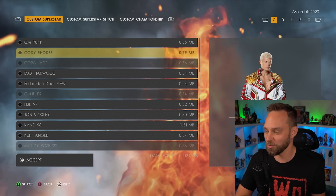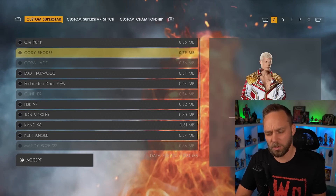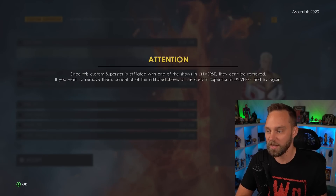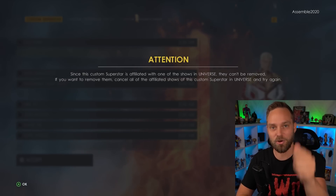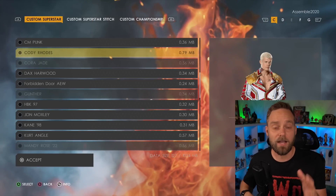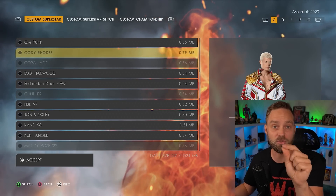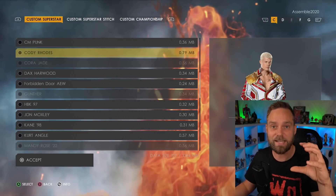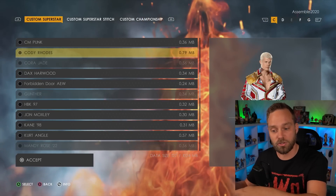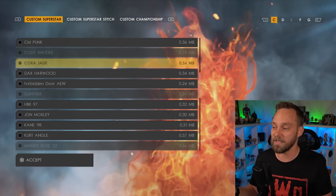You may have noticed that some superstars are grayed out - Cody Rhodes, Cora Jade, Gunther, Mandy Rose. Why can't you delete them? This superstar is affiliated with one of the shows in universe mode. They can't be removed. If you want to remove them, you have to get Cody out of that universe first, then you can delete him. The other thing that can affect them is My GM mode - if you have custom draft pools saved and Cody Rhodes is in one of those draft pools, you will not be able to delete him.